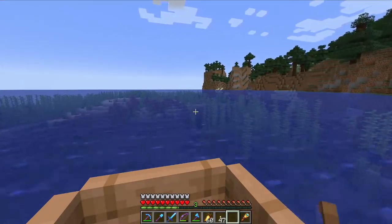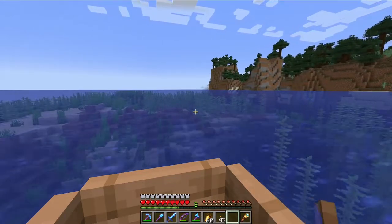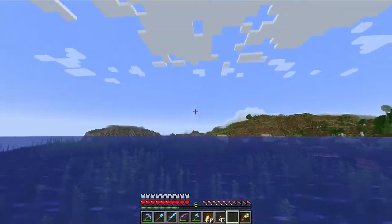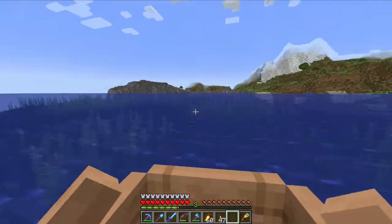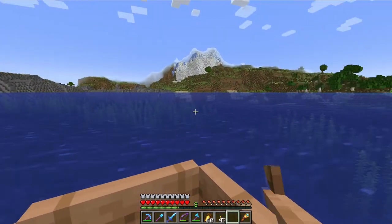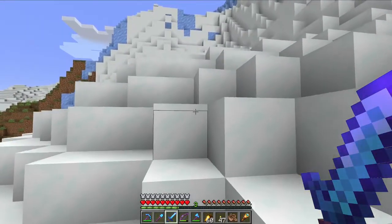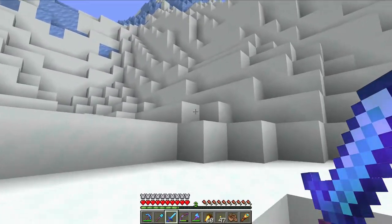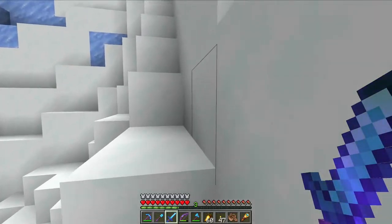Shortly after, here's another ocean - so hopefully this will lead us somewhere. That looks more like it. Giant mountains. Perfect. Yep, this is what I'm looking for. And I can see all this ice, which will be perfect for us so we can make the storage system, and we probably won't have to come back here for a little while.